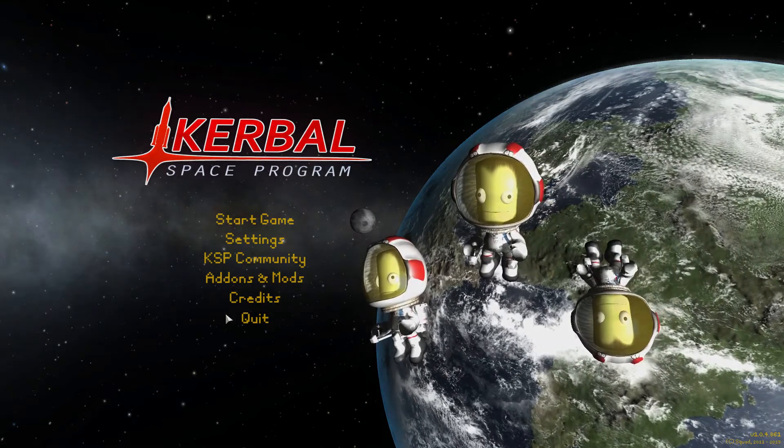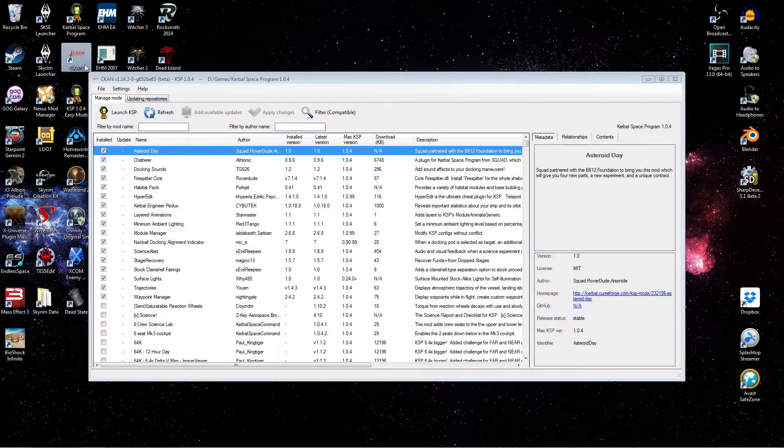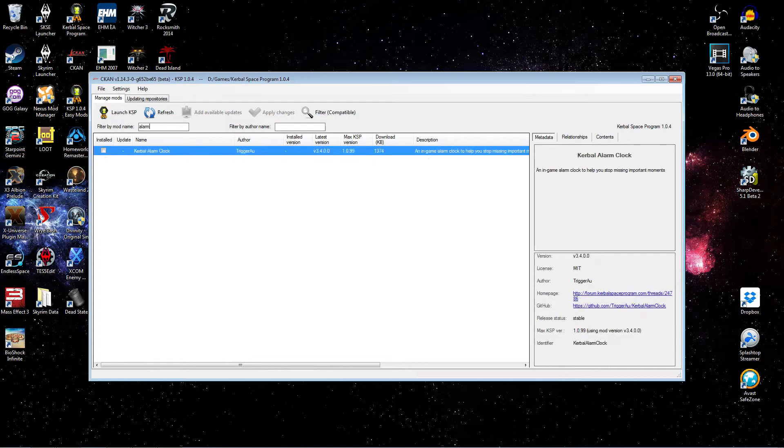But first, let's do our install with CCAN. Alright guys, with CCAN open, let's go ahead and search for Kerbal Alarm Clock by using the filter on Alarm. And there you see Kerbal Alarm Clock.